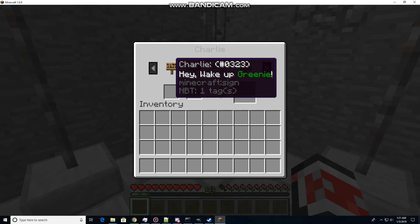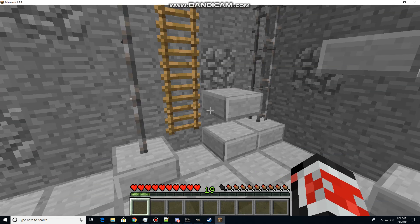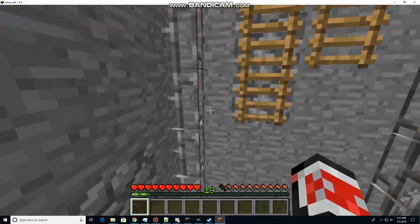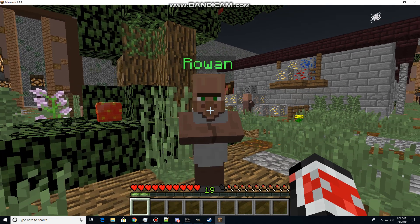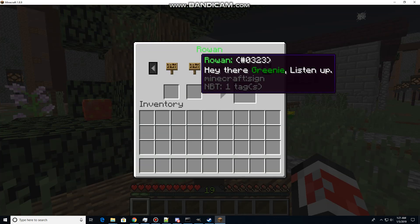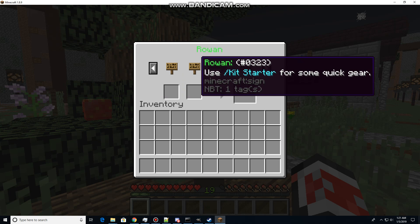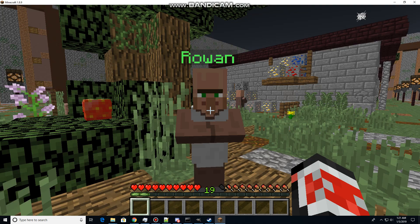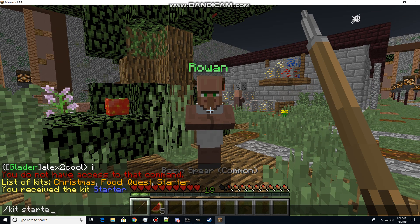Let's start off by talking to Charlie. Wake up, Greeny. I'm Charlie, welcome to the Glade. Get up there and find Rowan. And here's Rowan. I'm not even going to bother to read these out loud. Get a starter for some quick gear, and you'll need slash kit quest for quests. So, slash kit starter, slash kit quest.